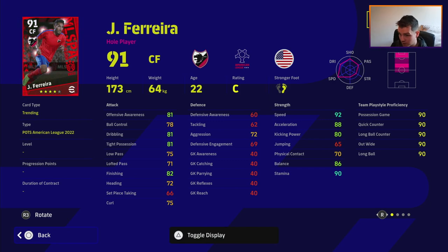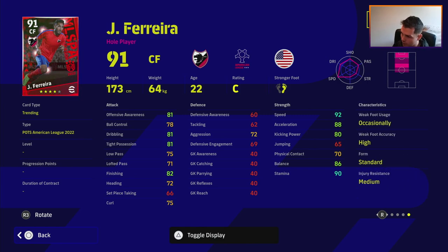Ferrera is kind of the opposite of Arango — they're very similar players but Ferrera has 92 speed and 80 acceleration, so his offensive awareness does let him down but you can turn and run with this guy quite a lot. He also has track back, so you need to turn that off if you want him staying up front — keep counter target on. He has standard form and 82 finishing, but nice balance and stamina, so a very decent card.